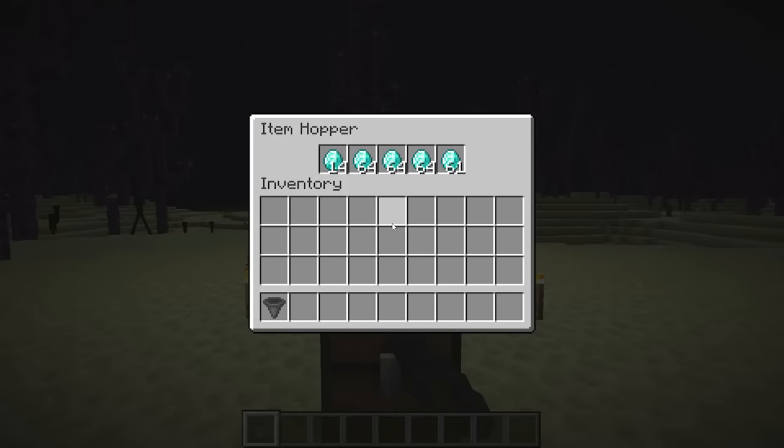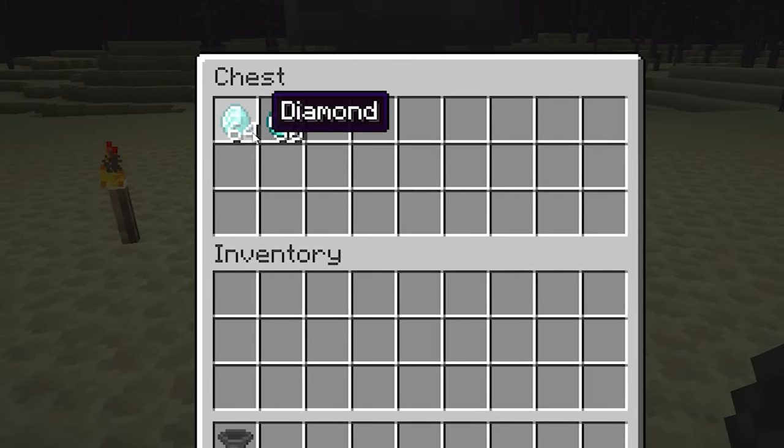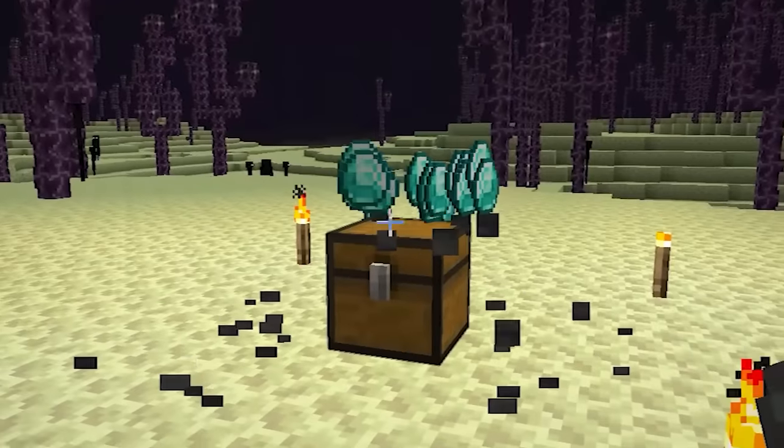Hoppers in Minecraft can transfer 9,000 items per hour, which also amounts to 150 items per minute. That's a lot of items.